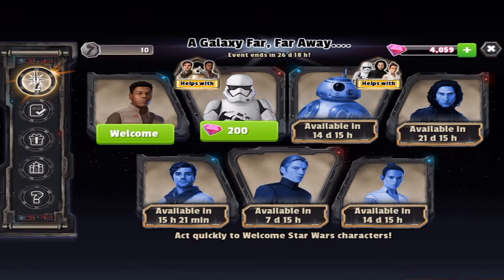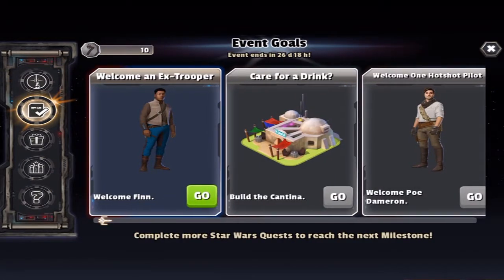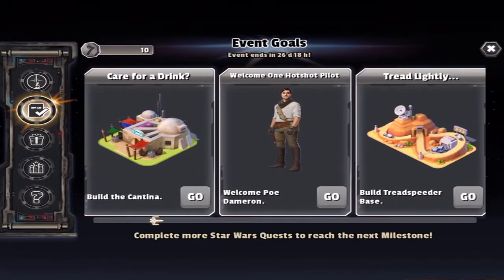We also have a Stormtrooper for 200, BB-8, Kylo Ren, and the rest. Let's see what we've got to do now — so we have to welcome Finn, then build the cantina. There is Poe and I think these characters are from the new Star Wars movie coming out. I clearly have not seen it yet.